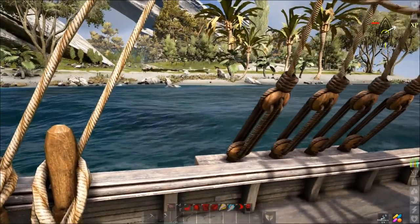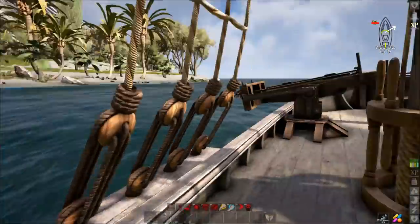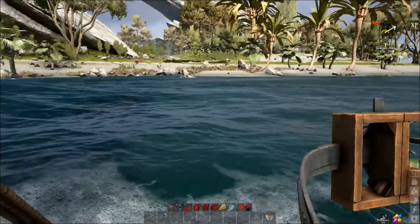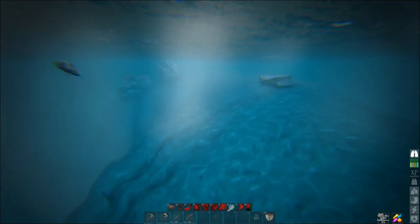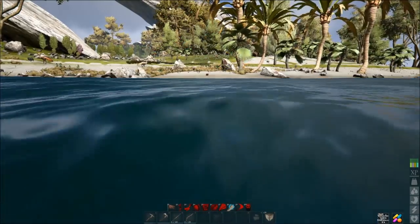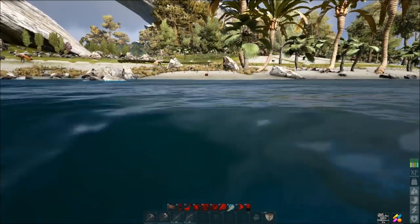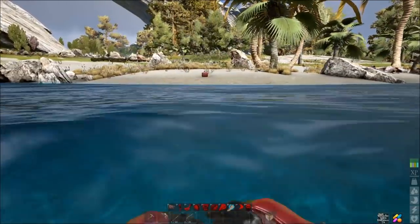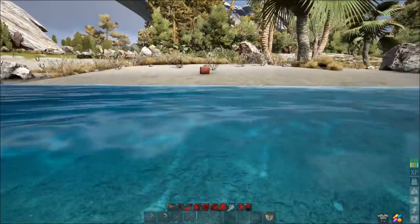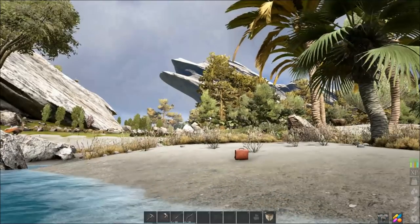Cyclops do not spawn naturally on my server, so I had to force-spawn them in. I just want to make that clear to everybody — it may vary on your server: how high level they are, where you're going to find them, and all of that. I just came to an island and spawned a bunch of them in so we could replicate how you would go about doing this.